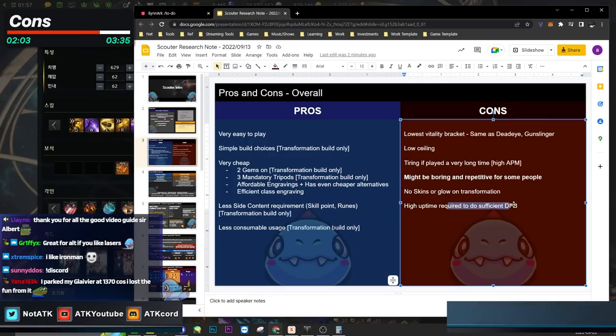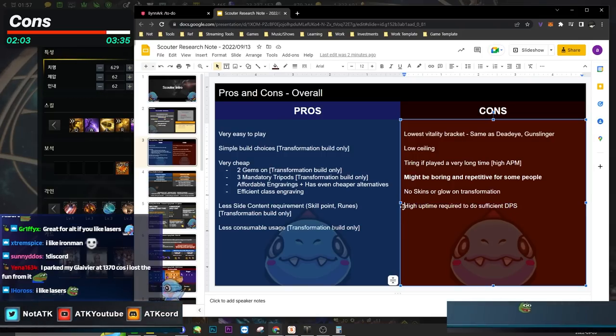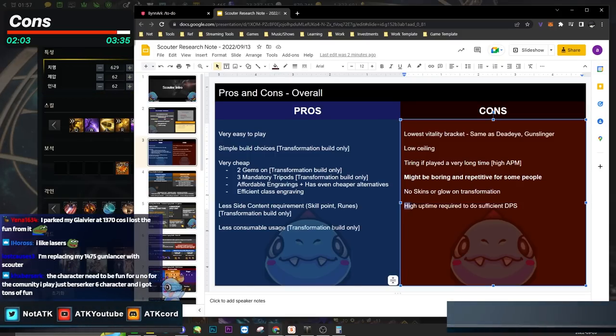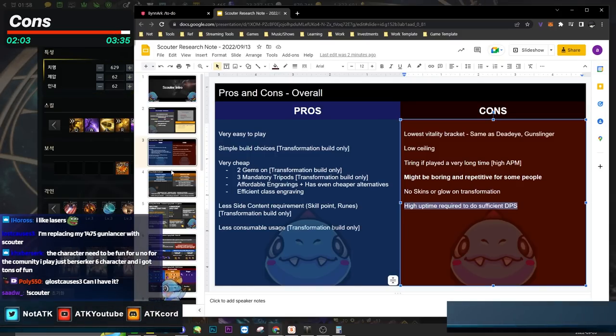Another con: you need a high uptime to do sufficient DPS. Basically, in order to do average DPS compared to an 11-gem class, you have to maintain very high uptime. I'll show you everything about the Legacy Scouter — why it's high APM and why high uptime is important.